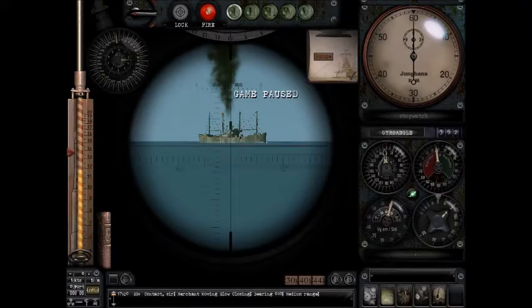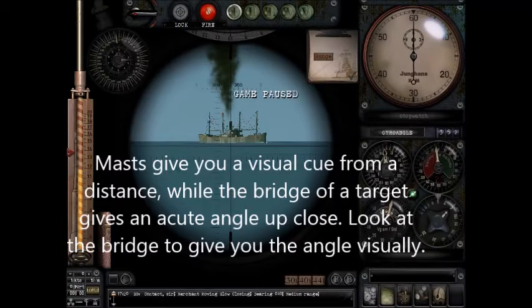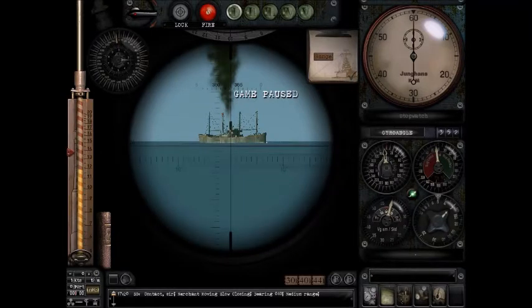If you take a look at this ship, you notice the angle. The best way to understand the angle on the bow is to look at the masts, or look at the front of the ship. It's angled — you can see the left side, you can see the front. You know that this ship is not coming towards you, and you know the ship is not completely on its side. You're not looking at its profile.